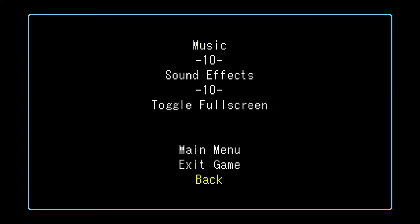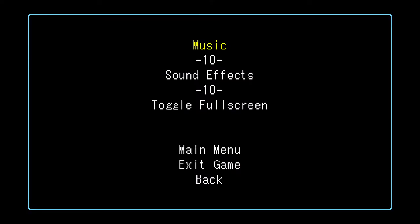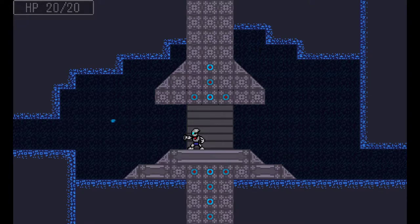It'd be nice to have some way to press a button to get out of this options menu. It would also be nice if I could just press start again to unpause, rather than having to navigate down to back. Just a small quality-of-life thing.